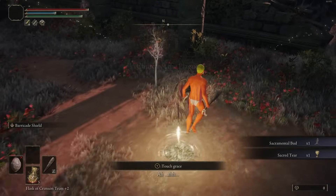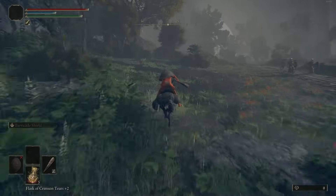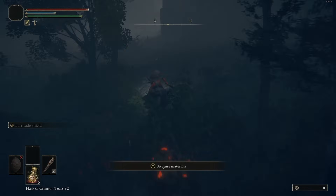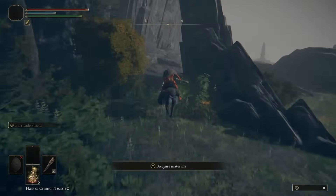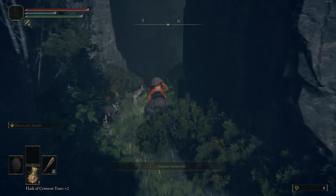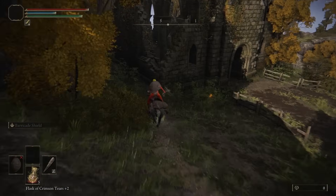With the Bleed Grease and the Spiked Caestus, you can hit her legs and get a whole bunch of runes. I just ran straight down to Millicent at the Church of Plague. Definitely pick up the Starlight Shard along the way — it's very handy for getting the Magic Scorpion Charm. Now teleport back to the Stormhill Shack and head to Liurnia of the Lakes — it's literally just a straight narrow path along the river, you literally cannot get it wrong.